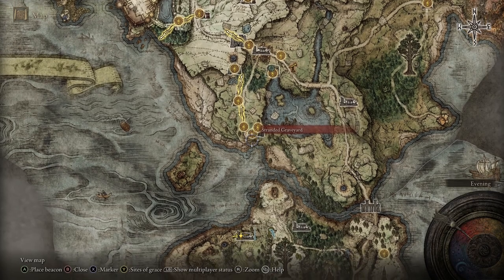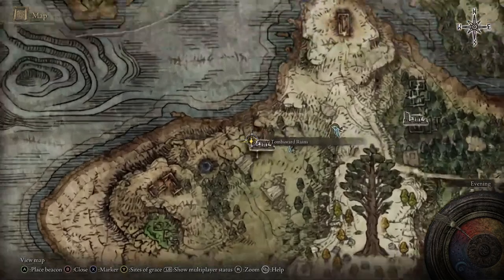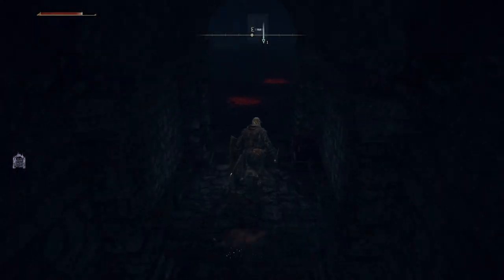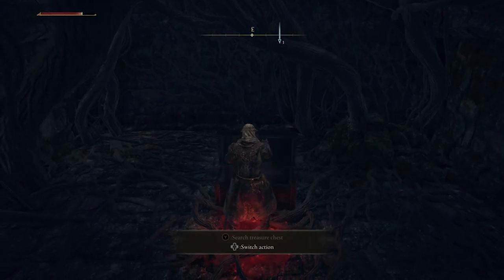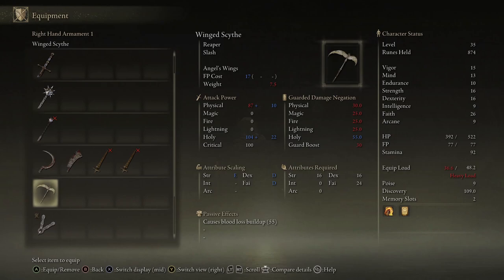Let's take a look at where to find the Scythe. It's directly south of where you spawn into the game, just across the pond in the Tombsward ruins. You'll have to deal with some rats at the top of the ruins and two crossbow boys down below, but you can make pretty quick work of them no problem. Open up the door and the chest and you'll have your Wing Scythe. One thing to note: you may want to invest a few points into endurance so you can get your equip load up so you aren't fat rolling around, unless of course you want to shed some weight in your armor or shield.